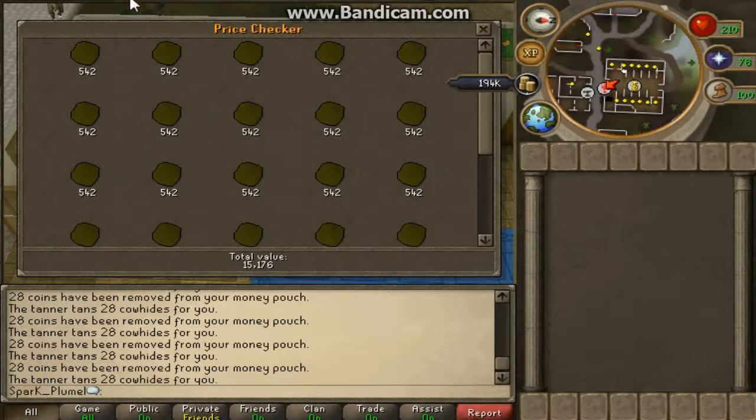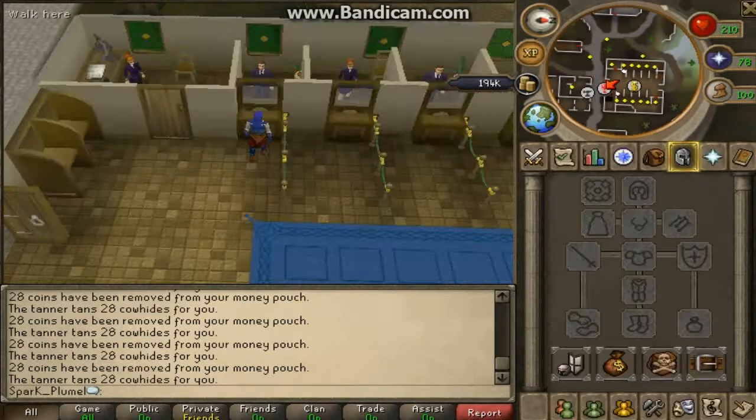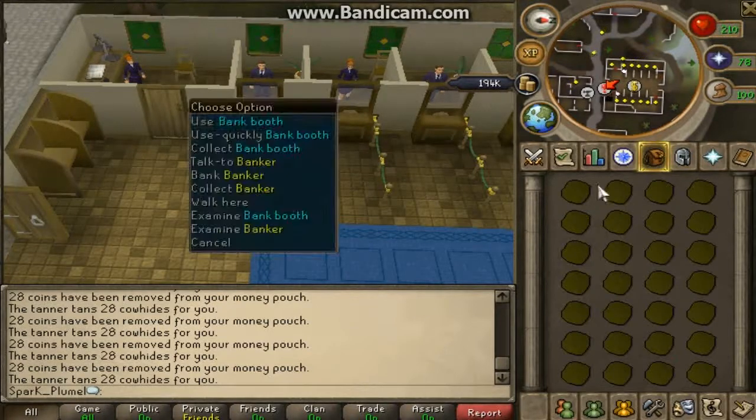So I've got the total as 4,508 profit each trip, and each trip takes about 58 seconds, so I'll say you can make about 60 trips per hour. 60 trips an hour gets you 270,480 GP an hour, which isn't bad for F2P.